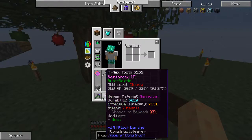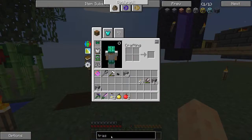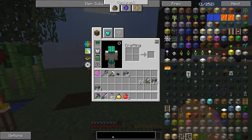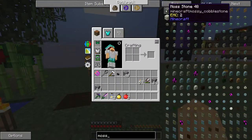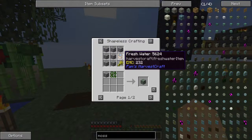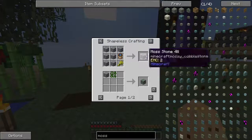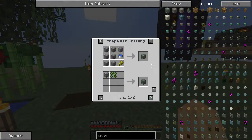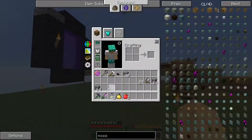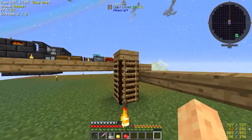This is how I've been getting — or how I got — moss for these tools. Mossy cobblestone: you can do it with wheat, a water bucket or water bottle even, and some cobblestone will turn into moss stone. Very easy way to get moss to put on your tools, which will give you auto repair.